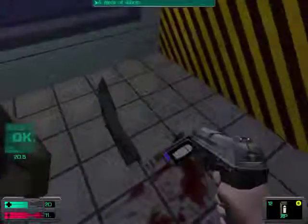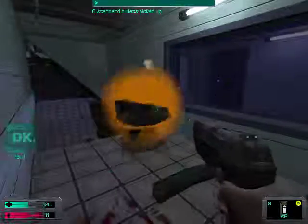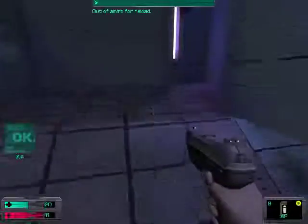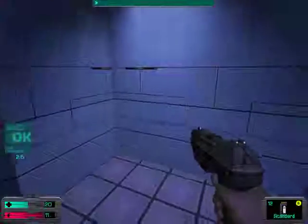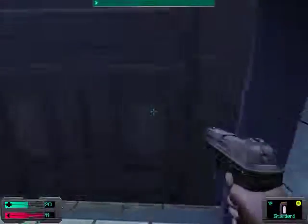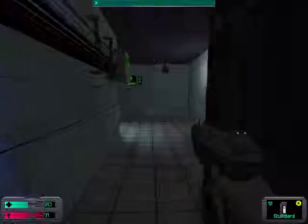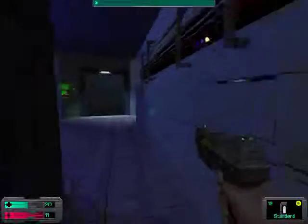There is a turret up here, and I'm going to start shooting it with my armor-piercing rounds before it becomes active again — it would have gone active in another 15 seconds. Those turrets are actually hackable — you need a hack level of four to break into them. But if you do hack them, they'll basically join your side and shoot any enemies they see. There's another hybrid I don't want to deal with right now.